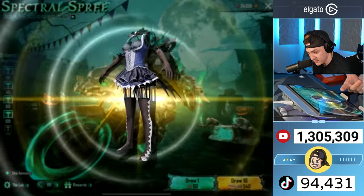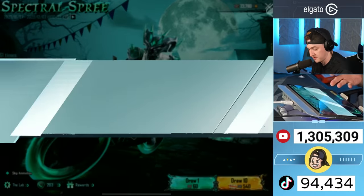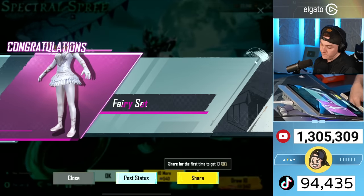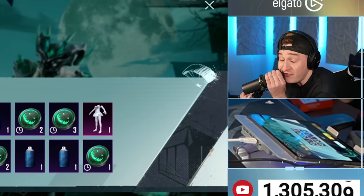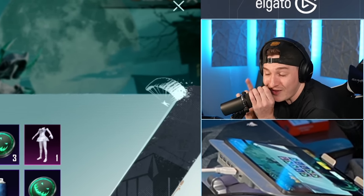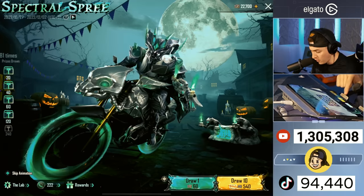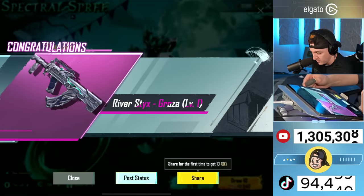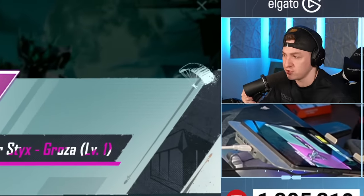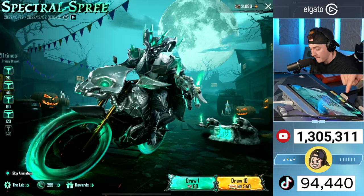That is literally nothing. Then there's this little fairy costume — I think this game thinks I'm a girl. Where's the skulls, the spice, the horns, the death metal, the ghosts, the ghouls? Thank you! River Sticks Groza, baby — bada bing bada boom! Sometimes you just gotta ask forcefully.